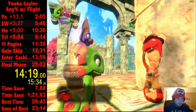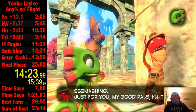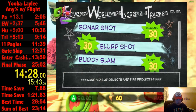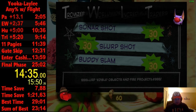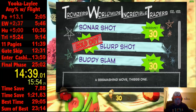Then you talk to Trouser — you'll learn a couple moves. Just make sure not to learn sonar shot, that's the main thing you don't want to do. Scroll down, get slurp shot, and then you're going to get buddy slam after that, so you can get the dashi and get a pagey before that, because it'll have faster strats in the final fight.